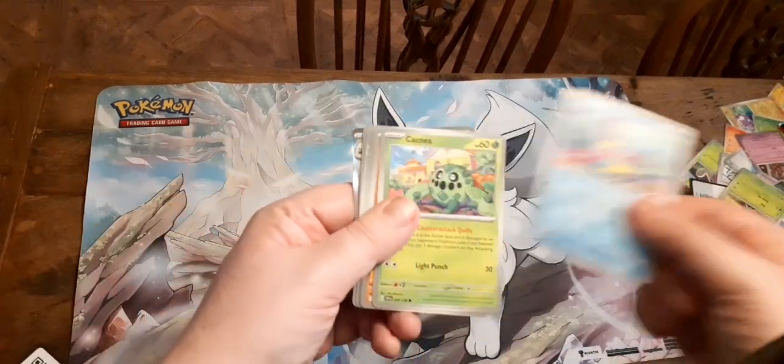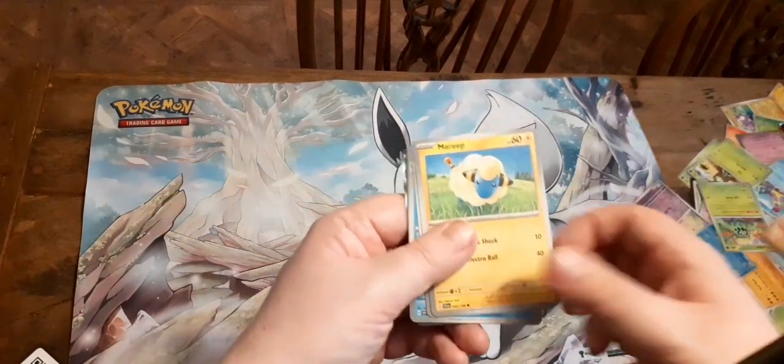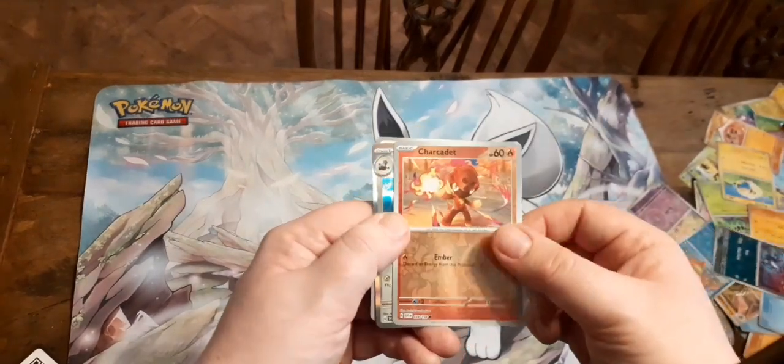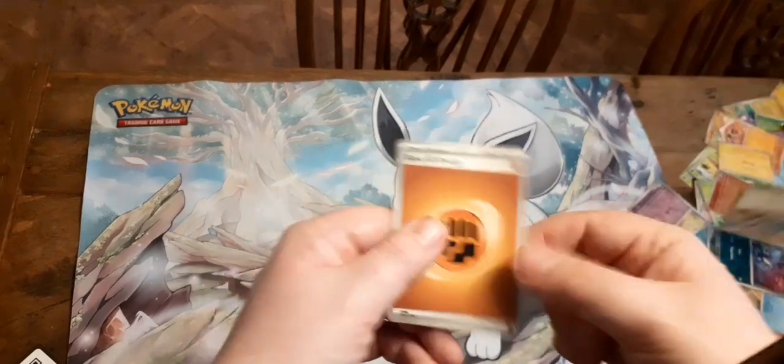We've got Ruktish, Catnia, Sandile, Reap, Medicham, Quaxal, EXP Share, Crogunk, Chocod, Reverum, and Energy.